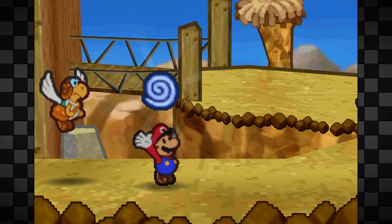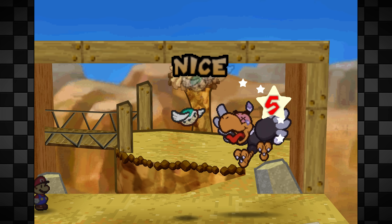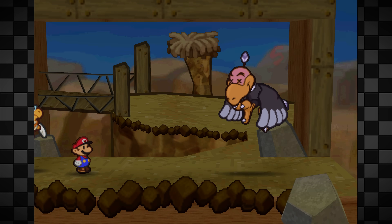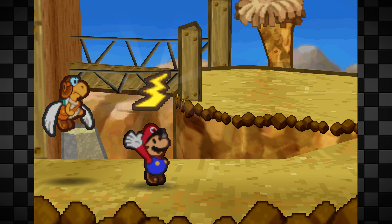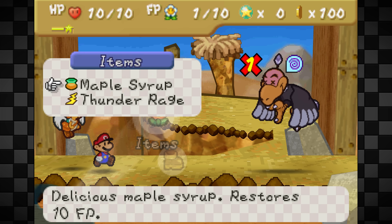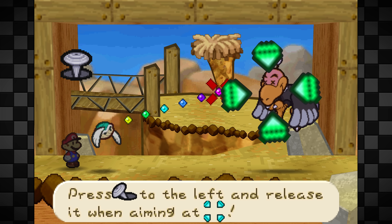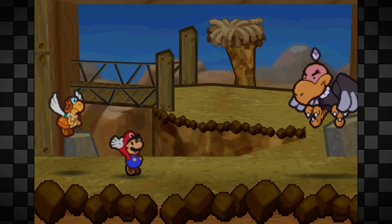Next optional boss is Buzzar. We start turn 1 with a Dizzy Dial — 70% chance with a plus-1 turn modifier; flying enemies are very susceptible. We have Paracarry do a Shell Shot and use Thunder Rage similarly to Blooper. Shell Shot is 3 FP and we used it twice — that's more than 5 FP. The whole reason we even have 10 FP is because we spent all 3 badge points on Flower Point Plus. We also use the Maple Syrup from Koopa Bros Fortress to recover FP, giving us 2 more Shell Shots plus a Thunder Rage to deal 40 damage to Buzzar.